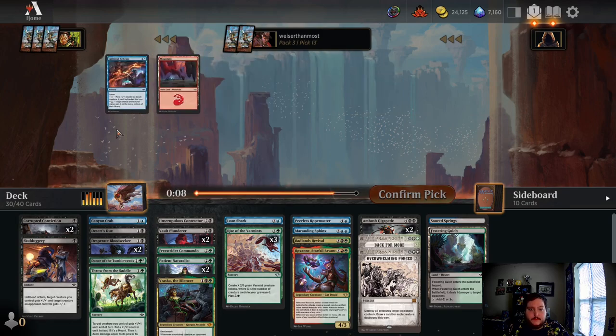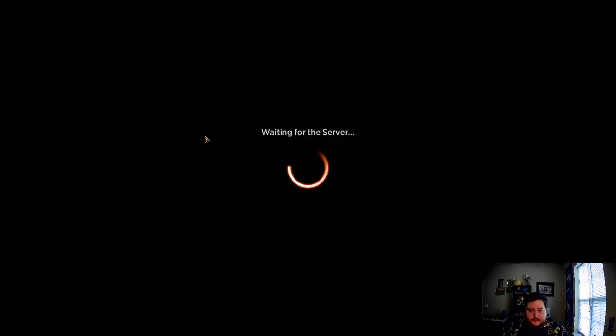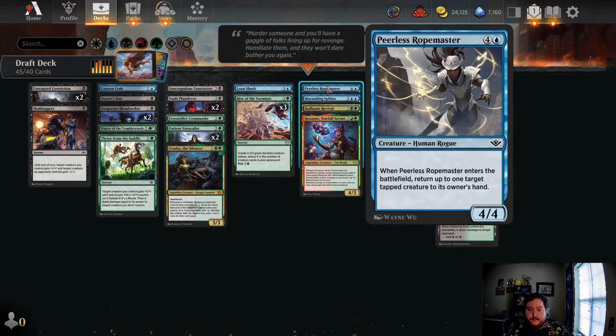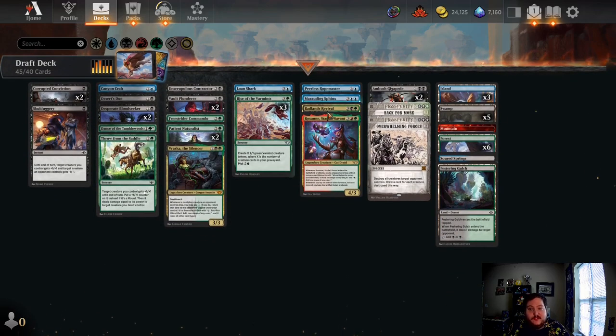Unscrupulous Contractor is actually pretty good if we've got Rise of the Varmints — maybe we've got a self-mill and sacrifice strategy going here. A second Corrupted Conviction is actually pretty cool. In hindsight, now that we've got two Corrupted Convictions, it does feel a little bad that we took the second Vault Plunderer over the fourth Rise of the Varmints, but I'm still pretty happy with how this draft came out. Boneyard Desecrator — not super into, but I'll take it anyway. We got kind of hosed on fixing, so maybe we should just scale down the blue cards. How many mill outlets do we have? We've got four, which is actually really good. Unfortunately no Burrow Fiend.